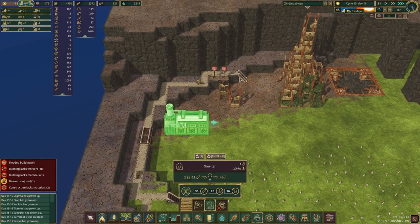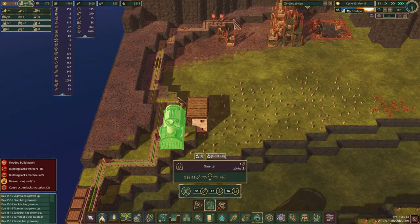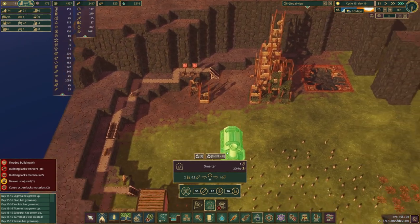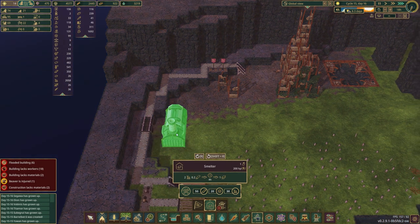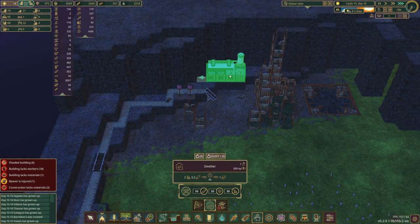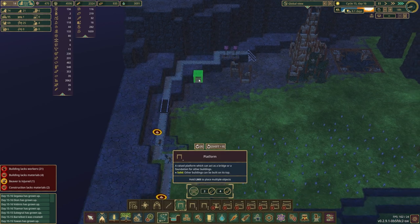Now, if I have a smelter, where am I going to put it? I guess I could put it here, but that's going to be kind of ugly. I don't want that — it needs to be elevated. That means I'm going to have to build platforms. Unless I put it somewhere... okay, well this will technically work, but there's no way to power it. I guess I'll just build platforms — why not? There's really no reason not to at this point.